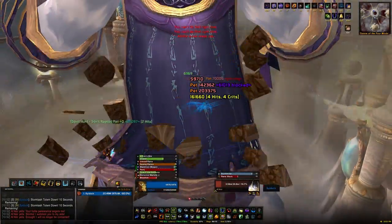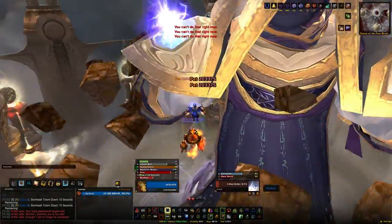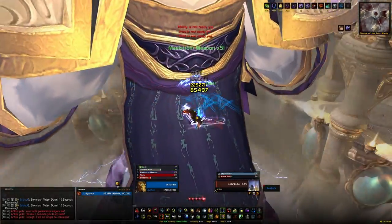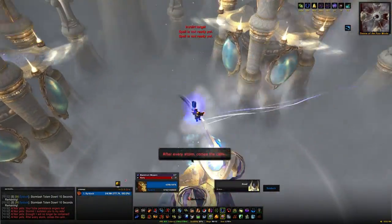There will also be a tornado line going around the platform with a gap in between it, so you need to find that gap and go through it. In Phase 2 he'll summon an add — if you kill it near him he'll take more damage.